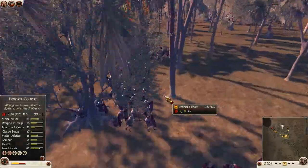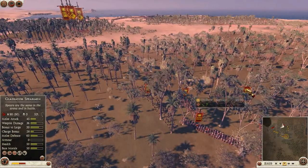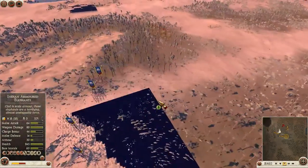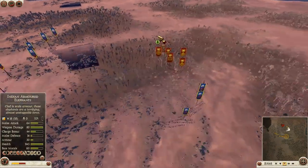I can see some Vigiles and an Evocati cohort. I also see some Gladiator Spearmen, a second Evocati cohort, and Auxiliary Balearic Slingers. And over here there was some cavalry — didn't catch them in time before they disappeared.